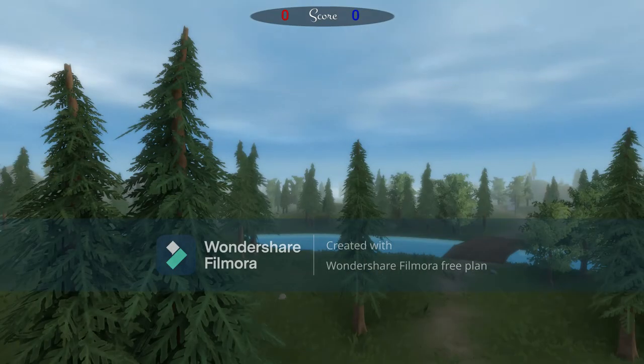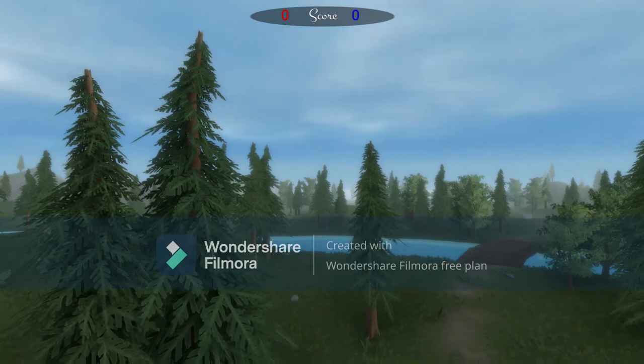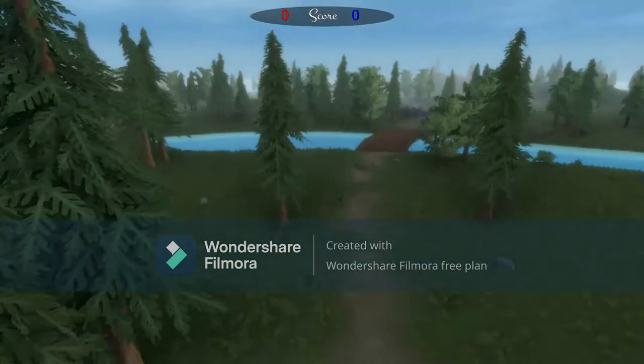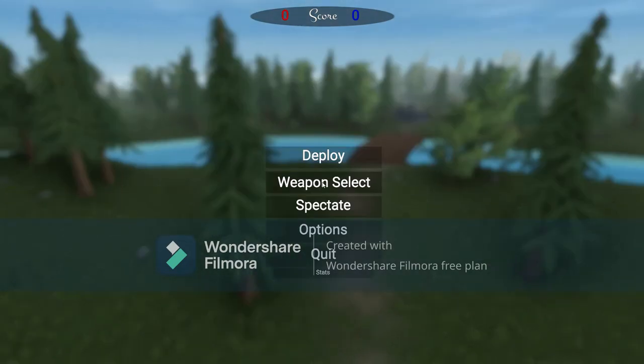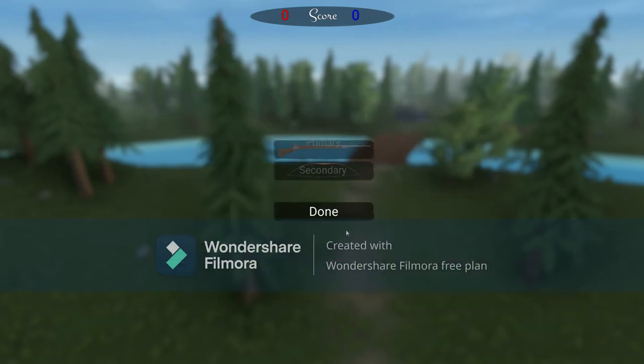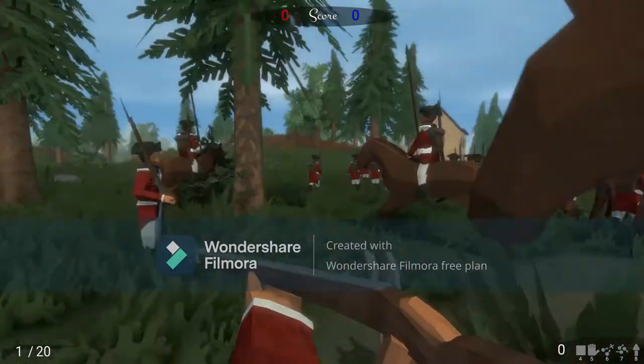We are playing as the British. Don't worry — for the Battle of Bunker Hill and for the next couple of battles, we will be playing as the Americans, or colonists as they are called. We only use the smoothbore musket, and we'll also be using a bow, just for the Native Americans, or the Indigenous Peoples of North America.